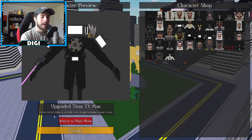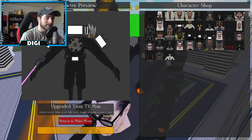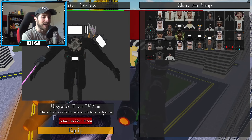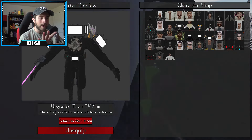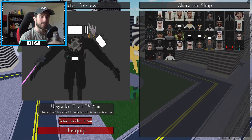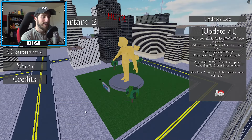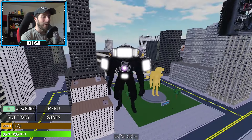It tells you that you need 65,000 and 500 kills, found by locating Scientist TV Man. Go ahead and equip it. Also be careful when you're trying to buy it because it does use up your dollars, so be careful of that. Anyways, let's spawn in and check him out.